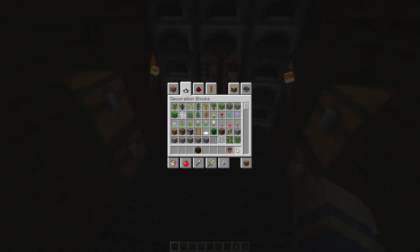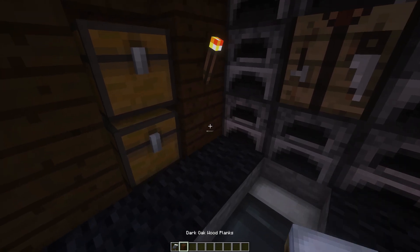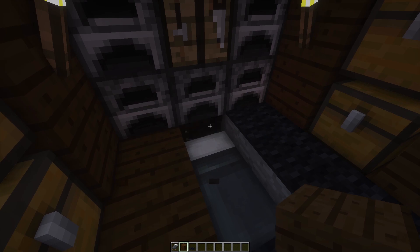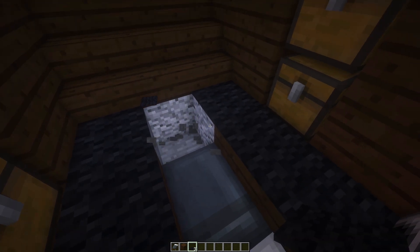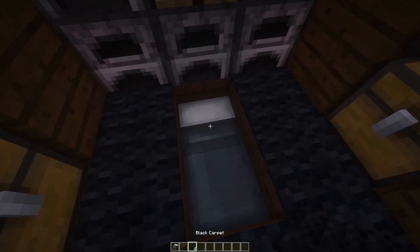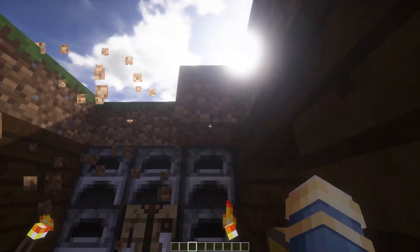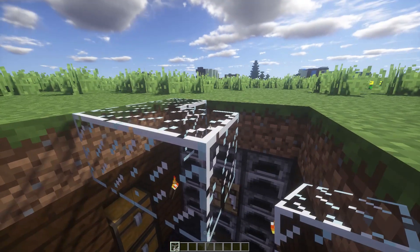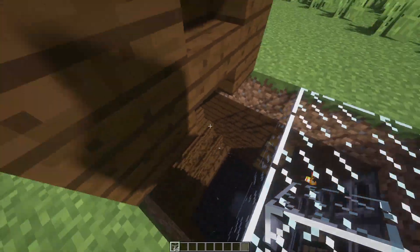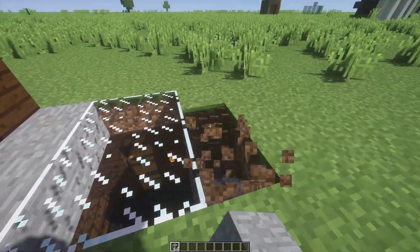Actually, we're going to break these two right here and place the bed like that. We are going to end up just making these wood right here — just like this. And what we're going to do for the roof is just make it glass — just these two layers right here — because then we are going to add stone all the way around.